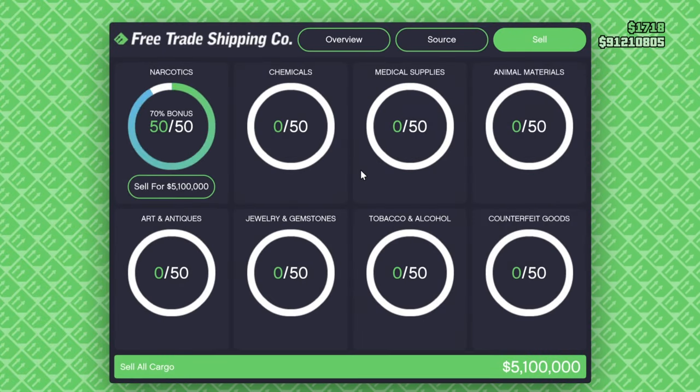So over here you can see it: 50 crates. We can sell it for 5.1 million, but in a full public lobby we're going to get 7.8 million because we get an additional 2% bonus for each player in the lobby. If you're planning on doing this in a private session, you won't get the bonus but you still get 5.1 million, or in a normal week you'll get 2.55 million, which is still a lot.